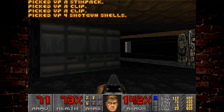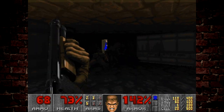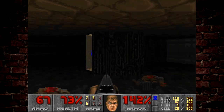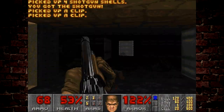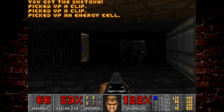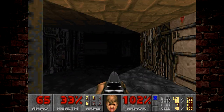I actually prefer how this looks in the console version as well. In a lot of the Jaguar port levels, this actually has the sky texture above it here. And I think that just makes this so much better to look at — it's better than this roof texture here. But that's just my opinion, personal preference.